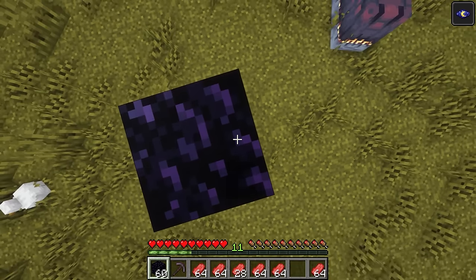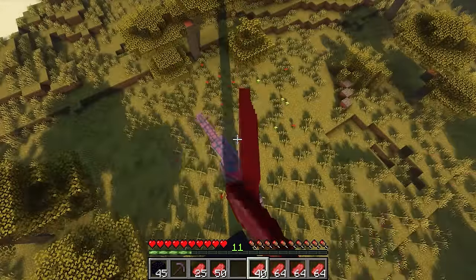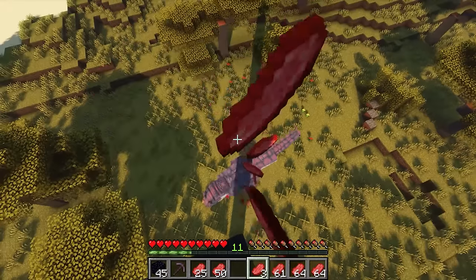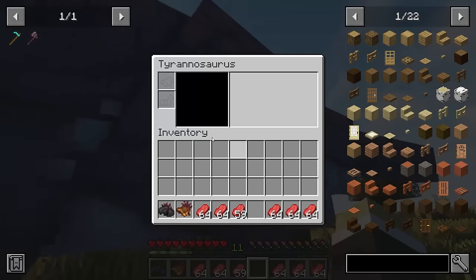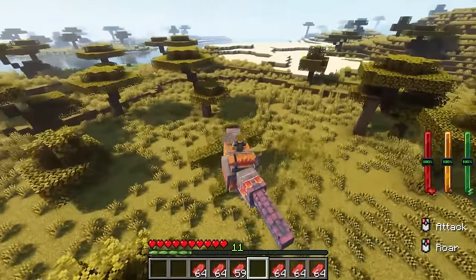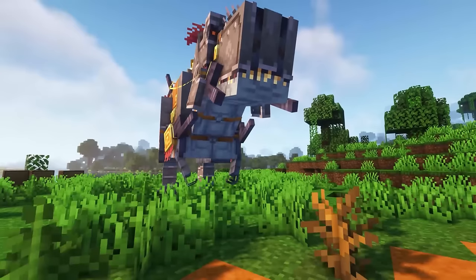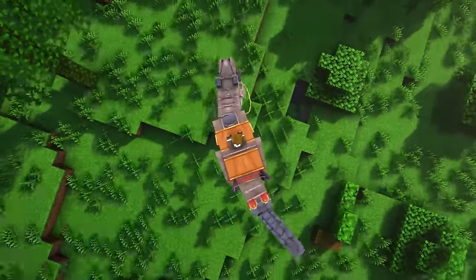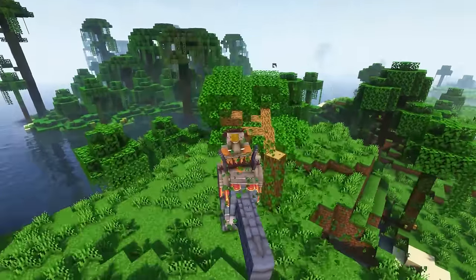Next up are the Rex dinosaurs, which have opposite activity times — they sleep at night because they are not afraid of other dinosaurs and have no need to hunt in the dark. To build a structure for the Rex, use Obsidian instead of Planks, as they have the ability to knock down trees. Place the block very high to avoid being seen by the Rex; if they spot you, they won't eat your food. Taming a Rex will take more than a day in Minecraft, but once tamed, it can be used as a powerful mount that can break down trees and deal damage to surrounding mobs. It has the ability to knock down trees, which works similarly to the Dynamics Tree mod.